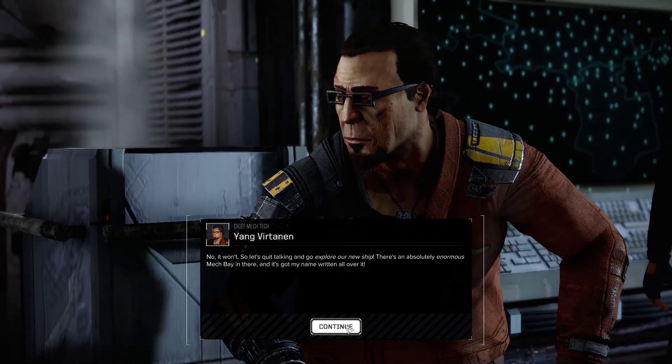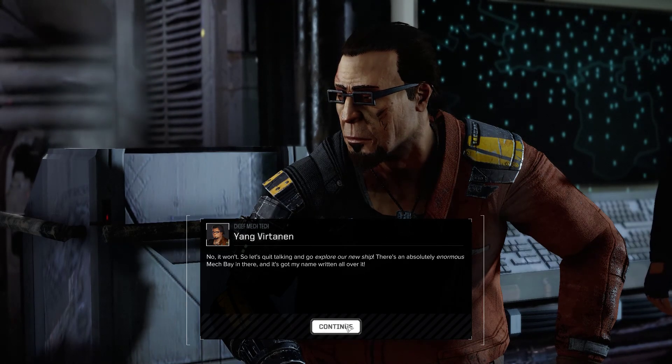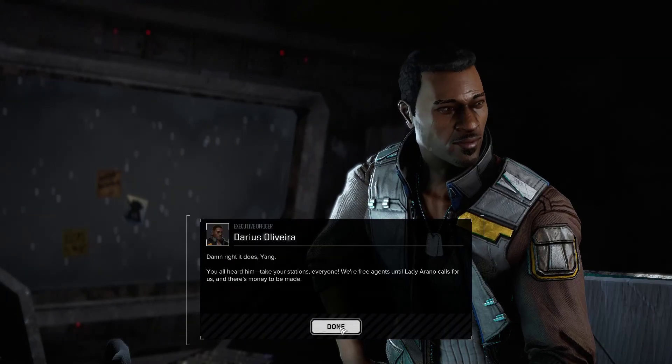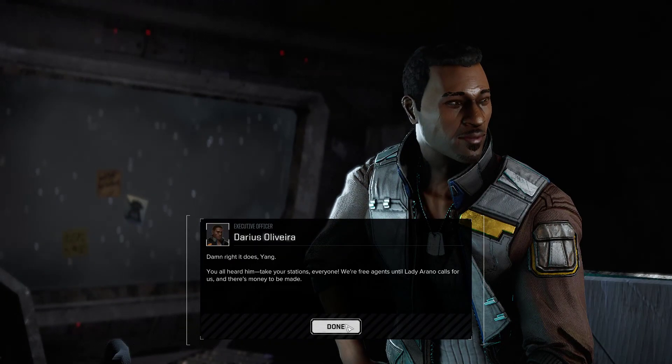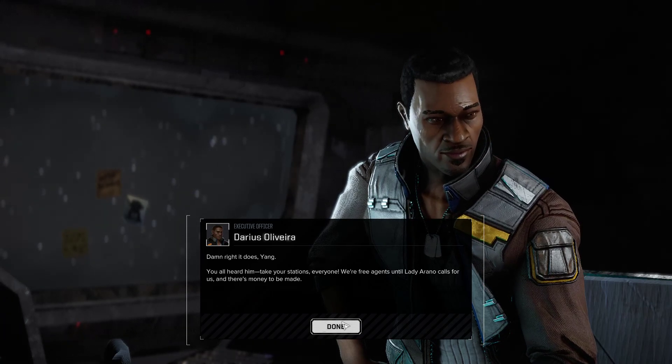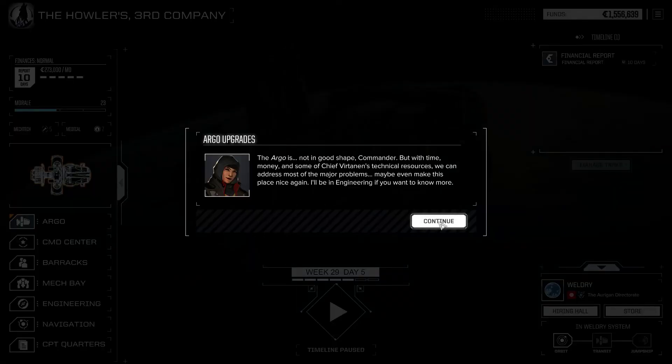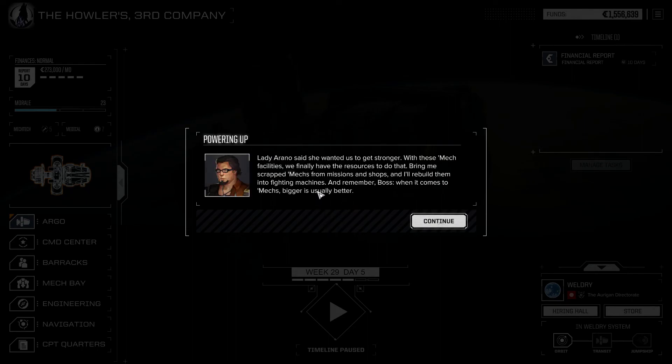Let's quit talking and go explore our new ship — there's an absolutely enormous mech bay in there and it's got my name written all over it. Damn right it does, Yang. You all heard him — take your stations, everyone. We're free agents until Lady Arano calls for us and there's money to be made. The Argo is not in good shape, Commander, but with time, money, and technical resources we can address most of the major problems. These mech facilities will finally bring scrapped mechs back into fighting machines.